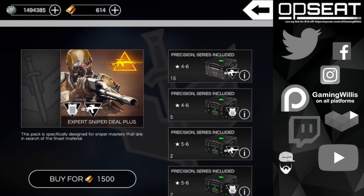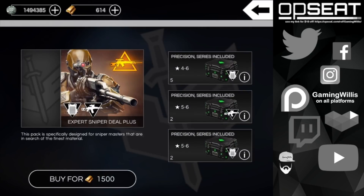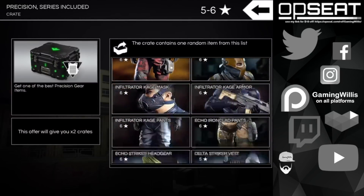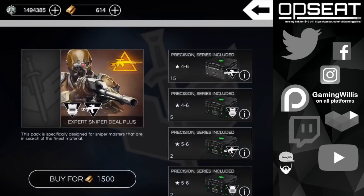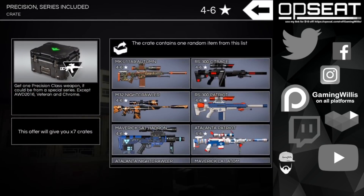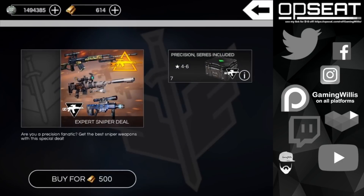We got some awesome sniper deals in the alley stall section of the shop. There's a 1500 gold deal I won't be able to buy for the time being since we only have about 614 gold, but we could buy the 500 gold deal for seven weapon crates, four to six star.